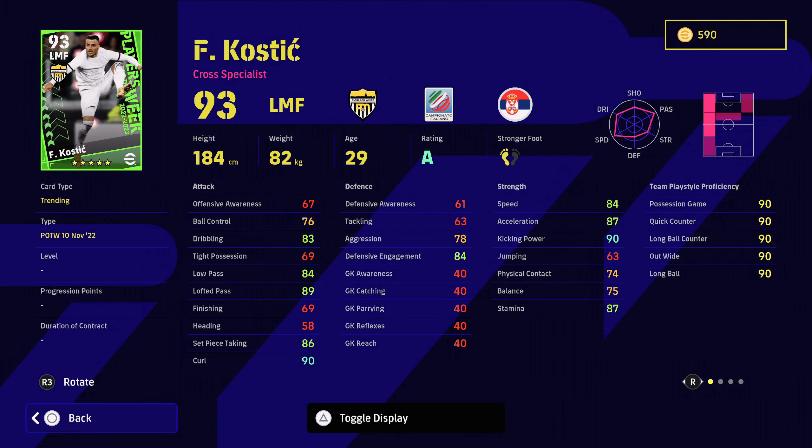Finally on this top rack is David Lopez. He's got good defensive awareness, tackling, aggression, defensive engagement, physical contact, and jumping — so he's a solid defender. He's got some good low pass and lofty pass stats and ball control, so he's comfortable receiving the ball. He's not the quickest, but not too bad for a three-star centre-back. He's got interception, blocker, aerial superiority, and weighted passing, which mixed with that lofty passing means he can play out from the back. Not a bad three-star card, but I can't really recommend David Lopez.